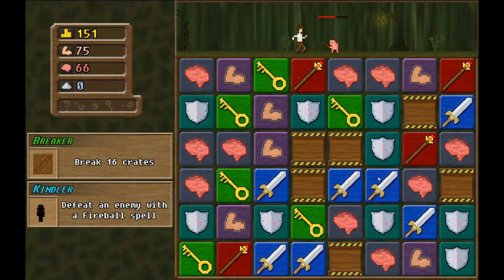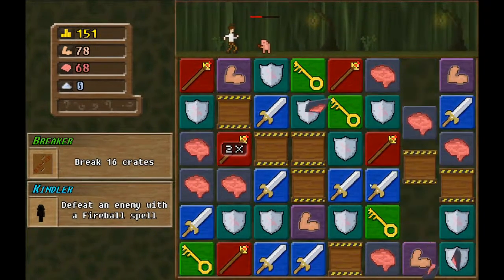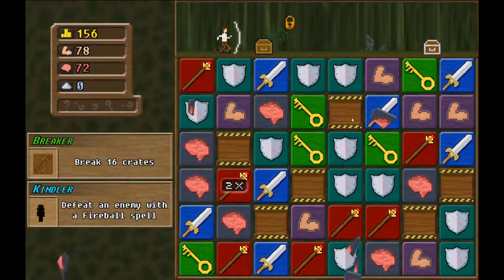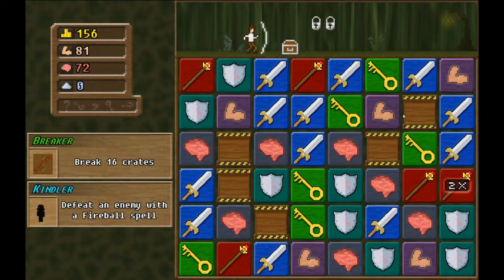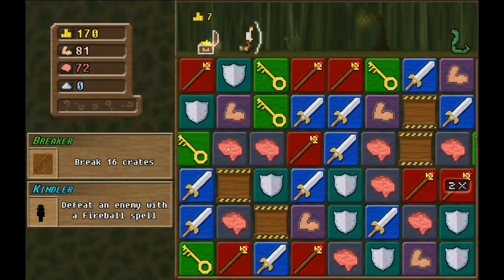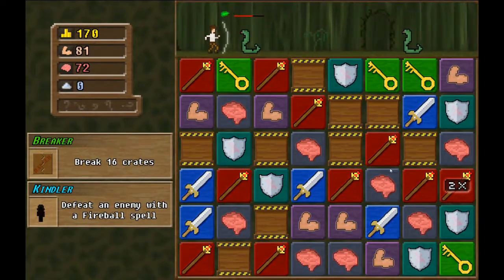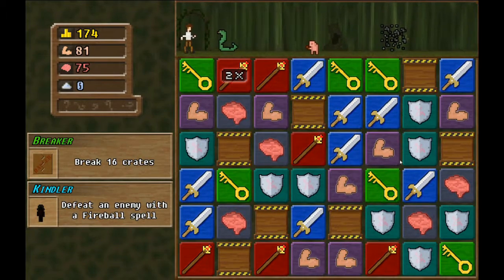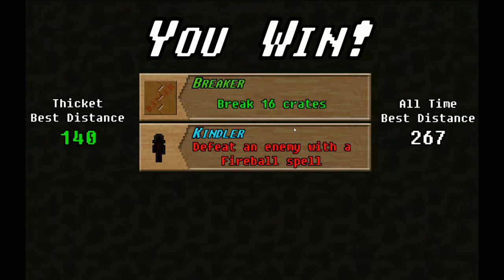We need something - here we go. There's a sword, we found the sword - shield, key. We got one key, we need more keys. There's the key, we got there. Double damage! Sword, magic magic - dang it. Yay, we finally got the 16 crates!